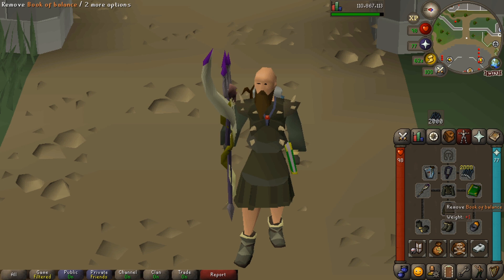Now we come to our shield slot. I've got a Book of Balance because it gives an attack bonus for magic and also range. I used to take a tank shield like the Crystal Shield — a Rune Kite Shield will even do the job, to be honest. Whatever your best in slot tank shield is, unless you have a Book of Balance or one of the other books that give positive attack bonuses in magic and range.